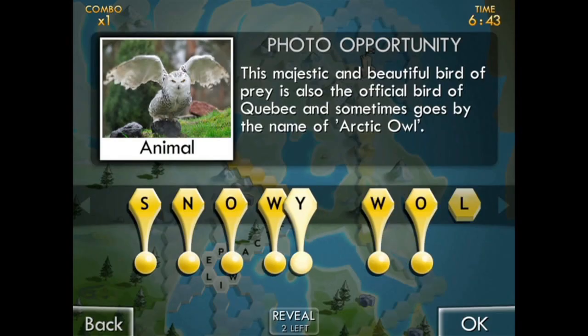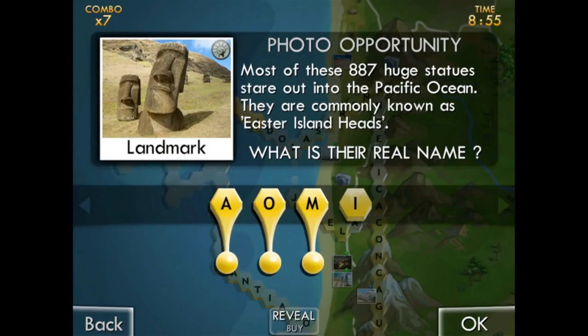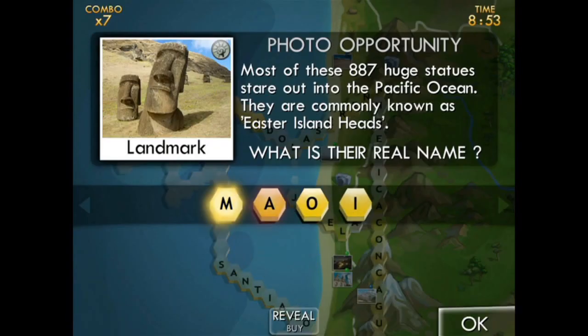Most crossword games you type in the answer, but in our game you don't. You've got the question for the clue and the answer's there in an anagram — you're just switching the letters around. If you guess wrong, you can have a second guess a lot of the time anyway. It's very forgiving.